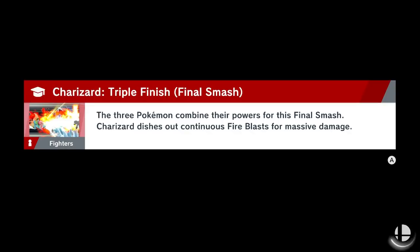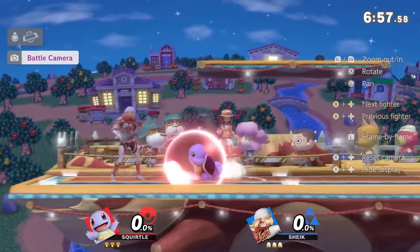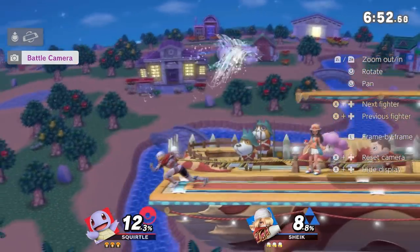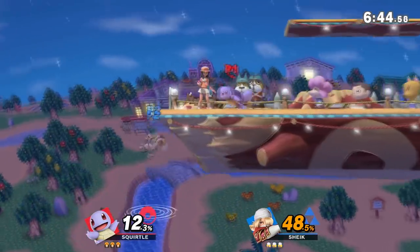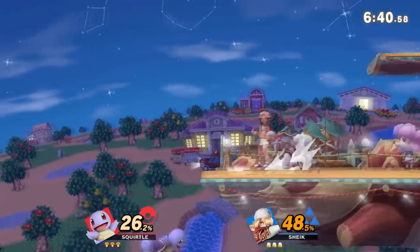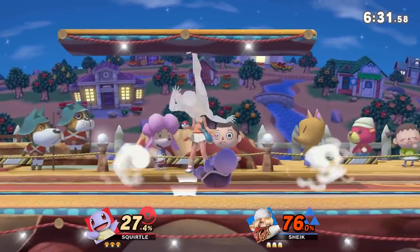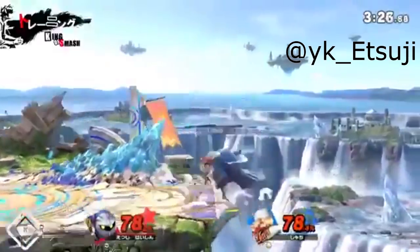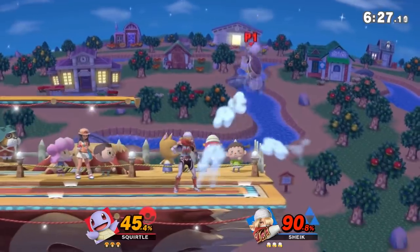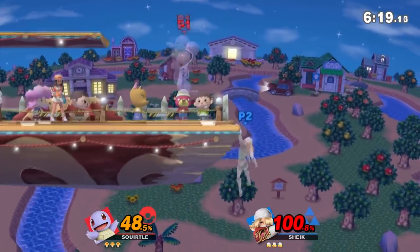Getting into changes in playstyle and utility of her moves: B-air has been buffed as a kill move — ledge trump into B-air burying them off stage to edge guard is going to be huge for us. We have a lot better horizontal and vertical combos now. It was a joke in Smash 4 that Sheik was 'horizontal Fox' and Fox was 'horizontal Sheik,' but now we got both. Up air now doubles as a kill move and a combo move — a large buff on the end lag of the move sets up for combos. DI away seems to beat this option, but it'll still be a very powerful mix-up and potential kill combo.